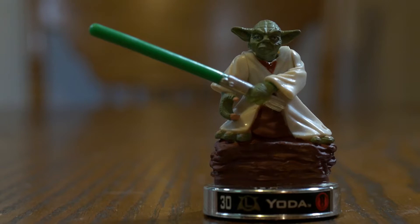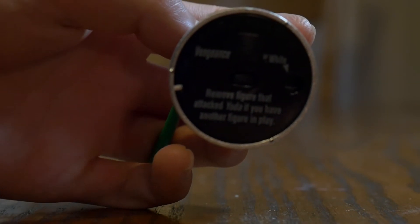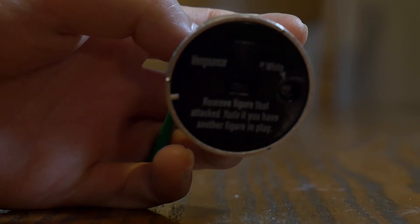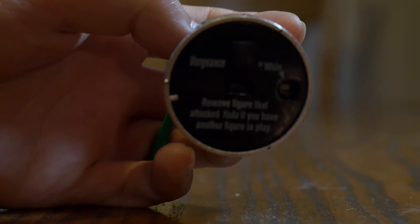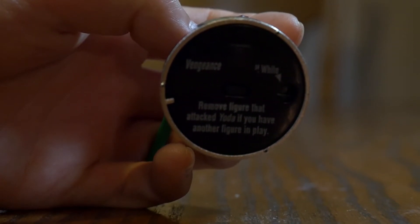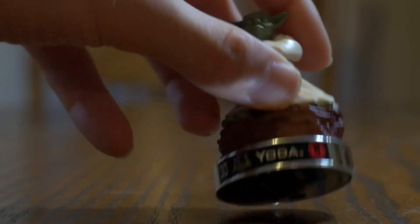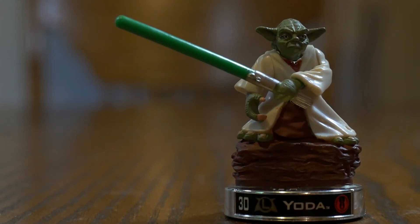Even though his defense isn't the absolute best in the game, he can be played with a very defensive role in mind. Yoda's ability is Vengeance, and it can remove any figure that attacked Yoda, as long as you have another figure in play. As if this wasn't scary enough, he has a 77% white ratio. You will definitely want to attack Yoda with your weakest figure, or at least make sure he's the last one standing before you do so.